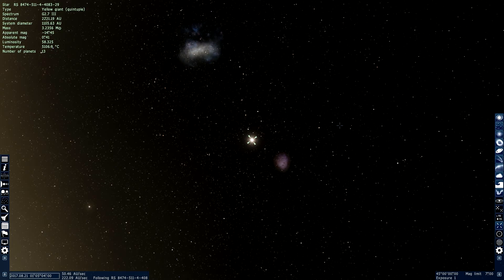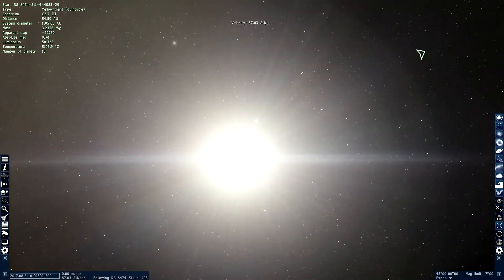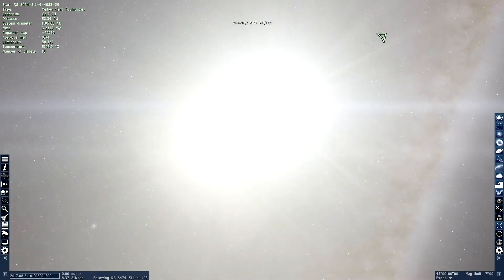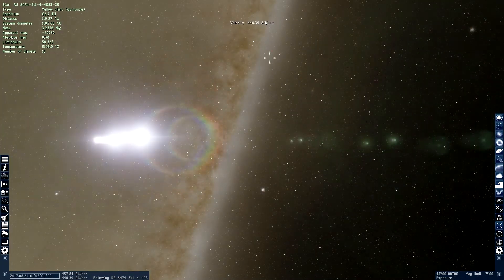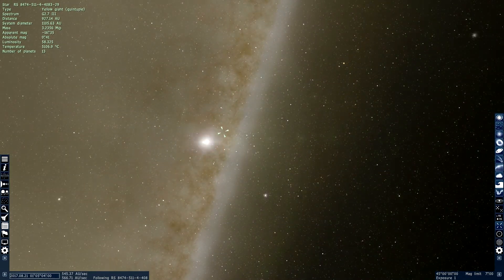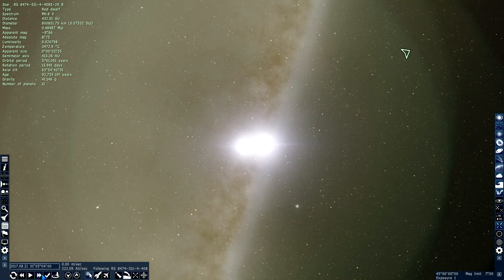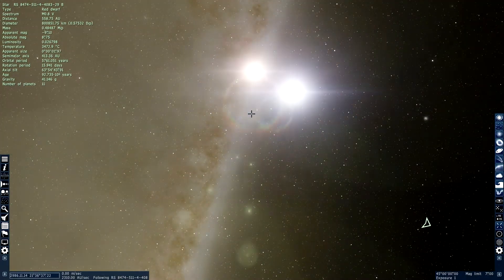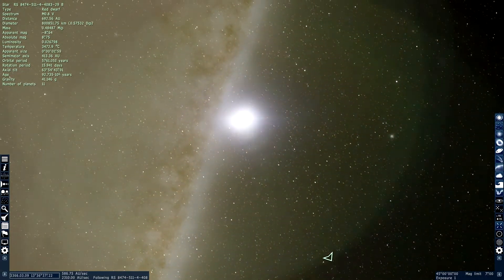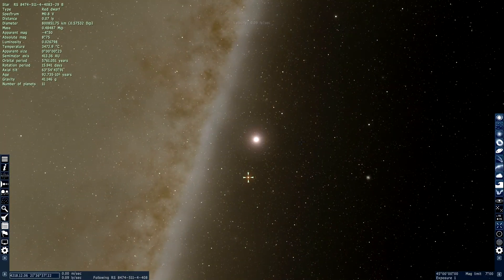It's five stars with 13 planets. There are two here, two here, two more here, and also a red dwarf there. Five stars total — that's awesome. Let's try to speed up time a little bit so we can see what happens. The red dwarf is orbiting them as well. These four — two are orbiting each other, both pairs orbiting each other, and then those two pairs are orbiting the other two, with the fifth one in orbit as well. That's really cool.